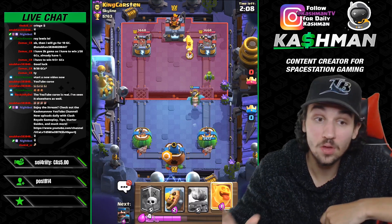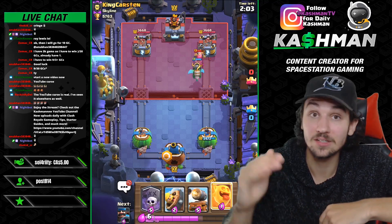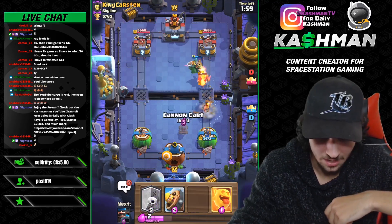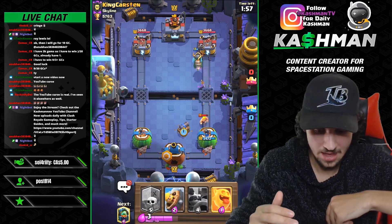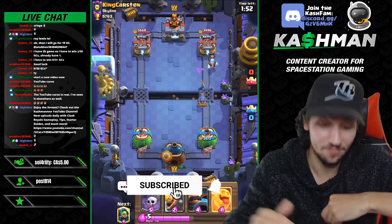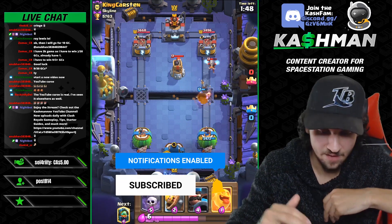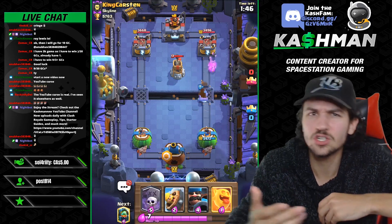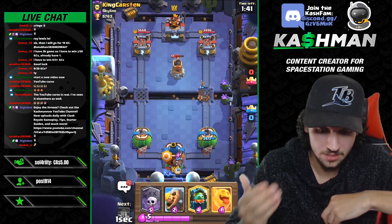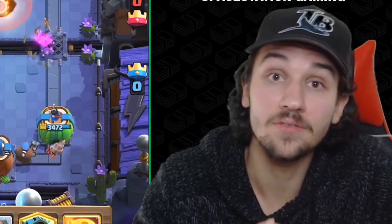It's cool having the Cannon Cart in the deck because it's a really good card on defense. It's hard to stop because it has two levels of health and deals a lot of damage. You can also use it on offense — it's almost like a win condition too. Right there it defended a knight, the ice wizard, and the bomb tower.